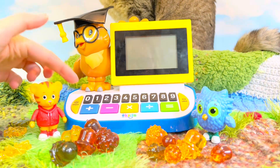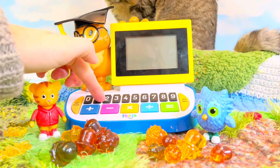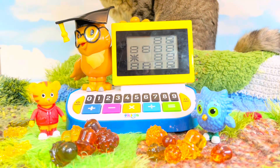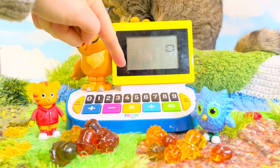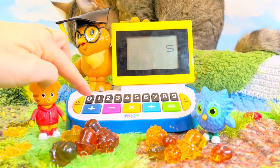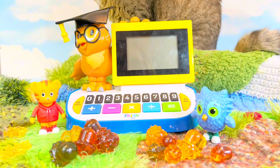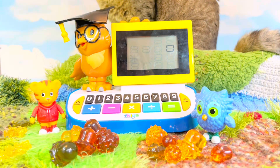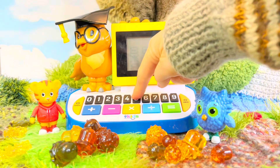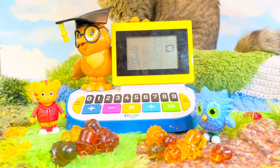Let's use our calculator. Power on. Wake up, Owl. Hello. Okay, so we're going to put the number five. Five. Plus. Seven. Hey, our screen died. What happened? Hello again. Five. Plus. Seven. What's happening to our screen? Maybe I need to be a little bit faster.